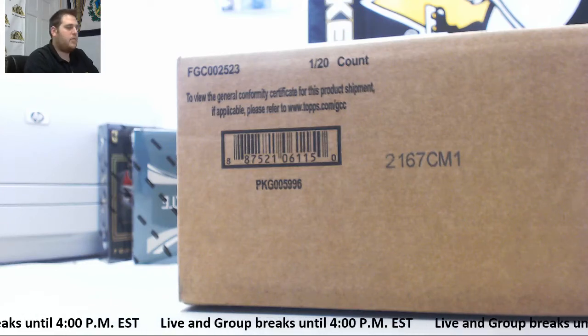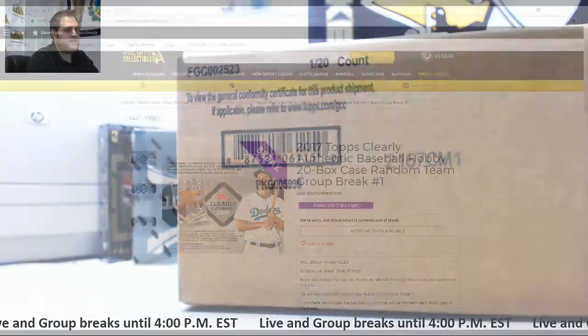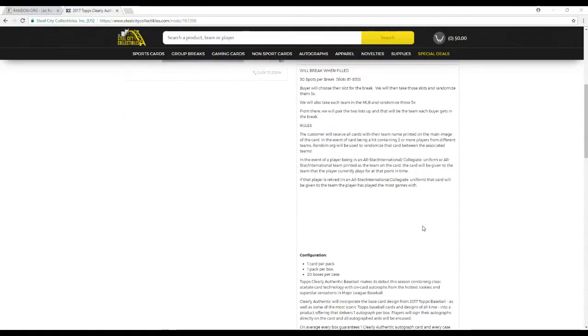Hey everybody, welcome back to the Steel City Breaker. We're about to do our 2017 Topps Clearly Authentic Baseball Hobby 20-buck case for random team group break number one. There are 30 spots for the break, slots one through 30. Buyers choose their slot, we'll then take these slots and randomize them five times. We'll also take each team in the MLB and randomize those five times, then pair up the two lists so every buyer gets a team in the break.